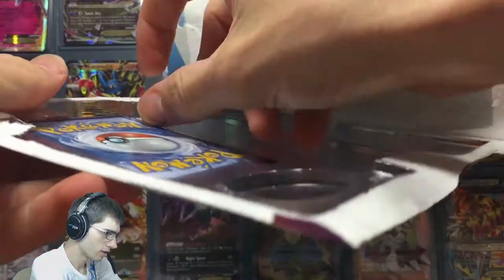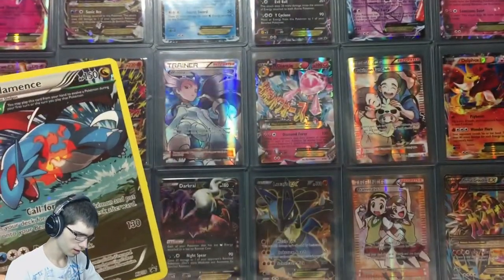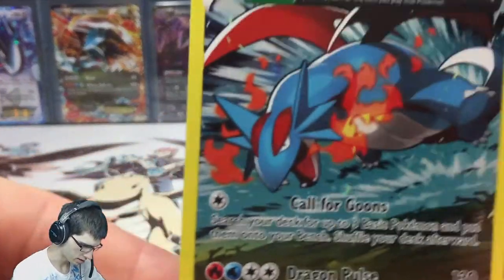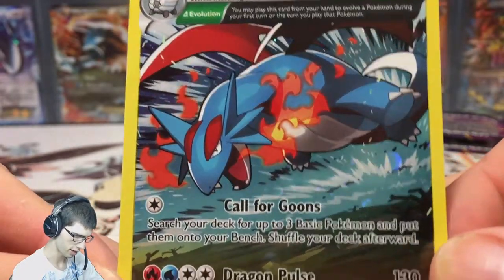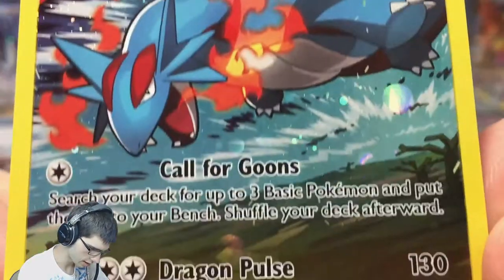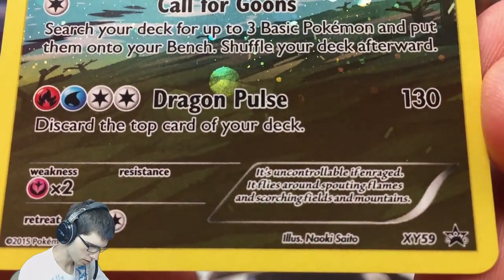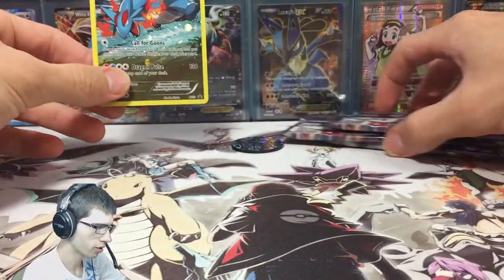Let's gently get all this stuff out and try not to bust these promos — they always pack them in real weird. Let's go into card opening mode and have a look at this Salamence. It's got a nice galactic holo, you can see the little dots there. It has 150 HP, has the Delta Evolution ability, call for Goons and Dragon Pulse, and two retreat. That's not a bad looking promo holo card.